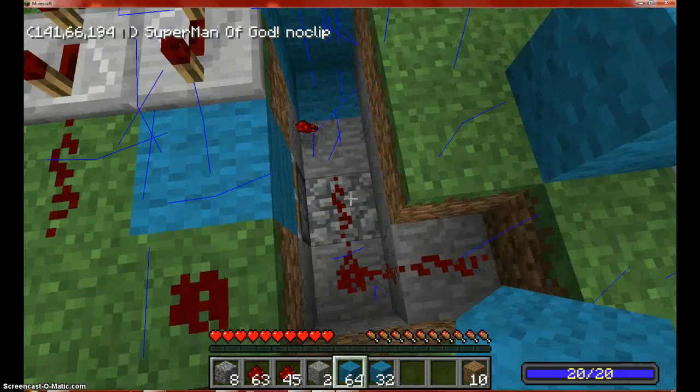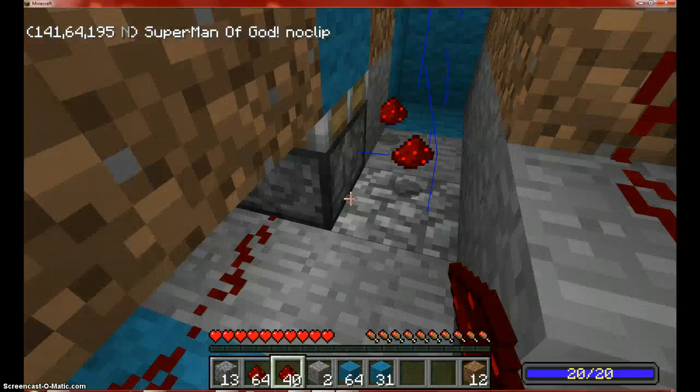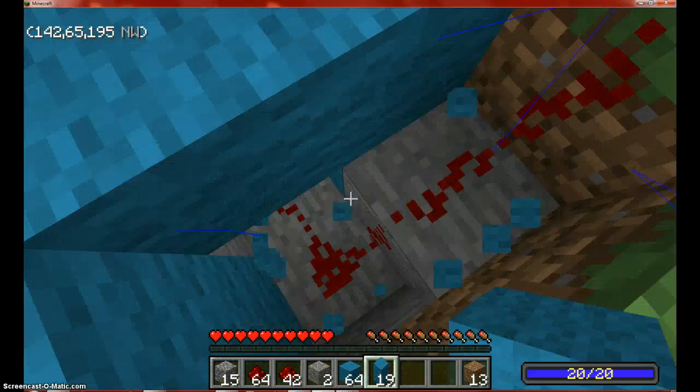So guys, that's how you make an automatic — well, that's technically how you make one. All you're going to want to do is actually fill this in. You can fill that in, but don't go like that — you don't want to do that because it will block off the redstone. It will just be a solo block, so you want it like that so it will go down.